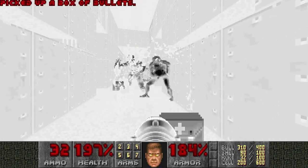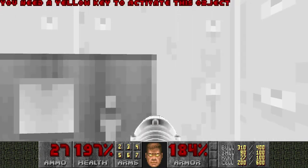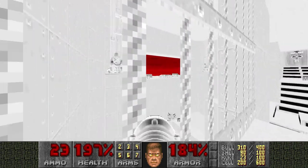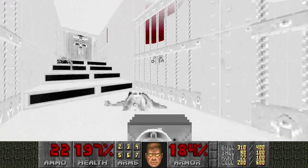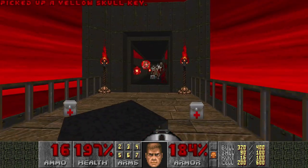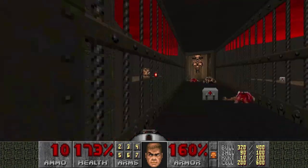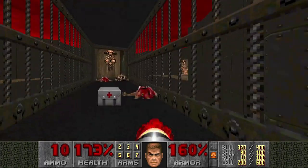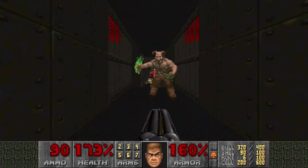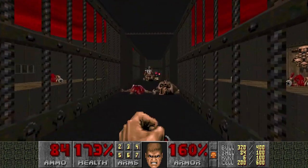Oh yeah, and the Revenant too. Basically, kill everything. I think there's another archvile here. Let's quickly move on to this section. Kill the Mancubi and we are safe. Did we grab the plasma? Oh yes we did.